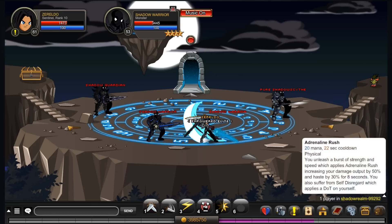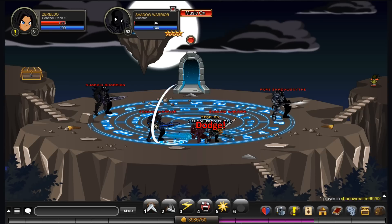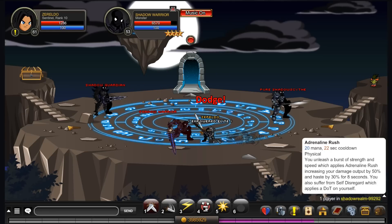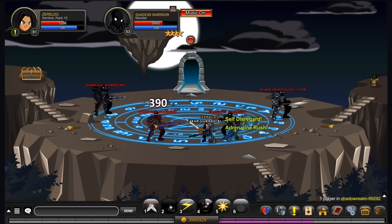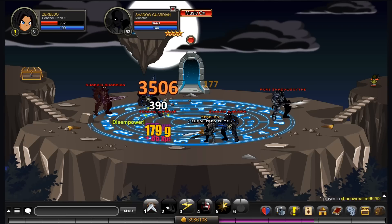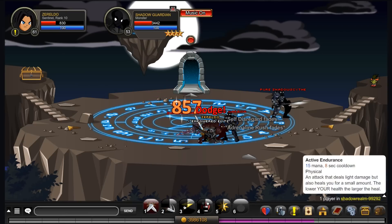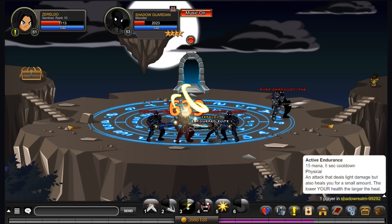This is the move that makes or breaks the class — it's called Adrenaline Rush. It has a 22 second cooldown and costs 20 mana. What it does is increase your overall damage by 50% and your haste by 30% for 8 seconds. So your cooldowns tick quicker and your damage hits harder. In that time you can let off your moves for a lot of spike damage. The downside is that it applies a damage over time to yourself, so you use this move at your own risk.